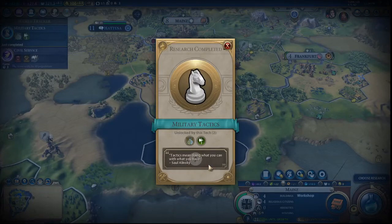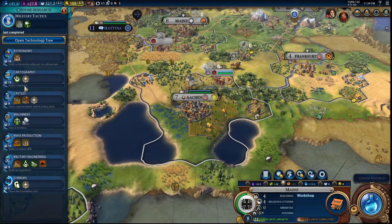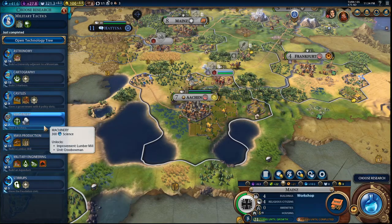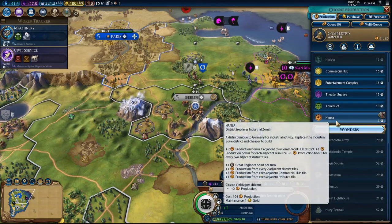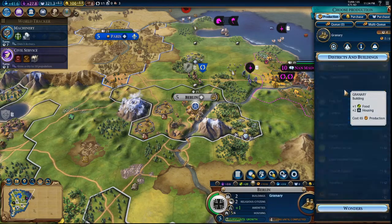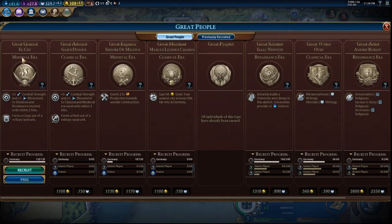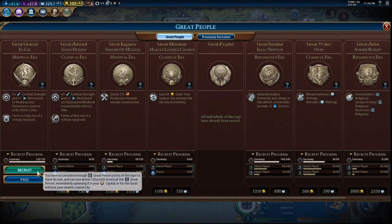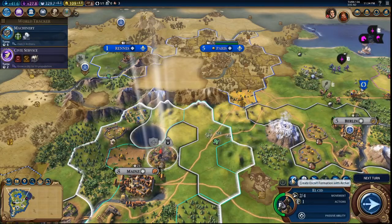Military Tactics unlocked. Now we could go for Military Engineering but I think we should go for Machinery to start upgrading some of our troops. Berlin can get us a Hansa or a Campus — I think we should just go ahead with the Granary. We got a great person unlocked: Great General El Cid — forms a corps out of a military land unit, passive is for medieval and renaissance era.